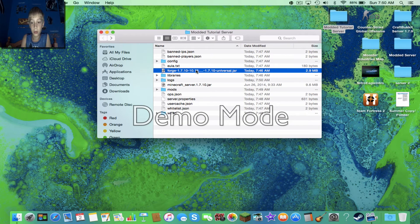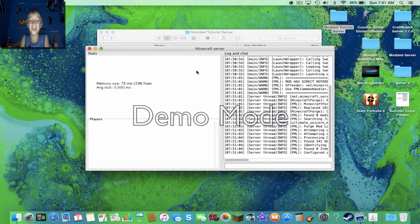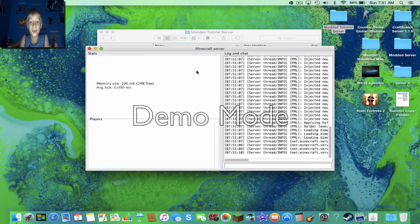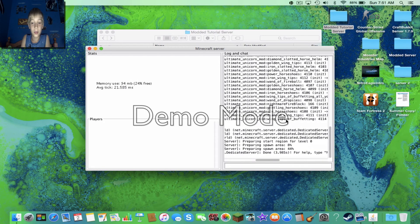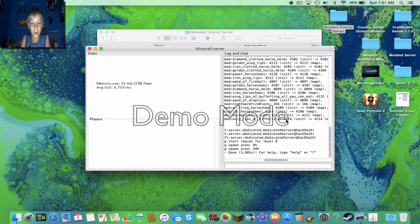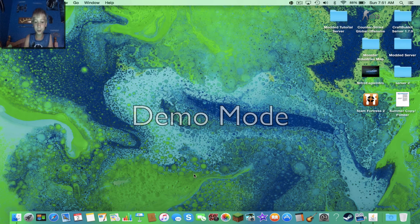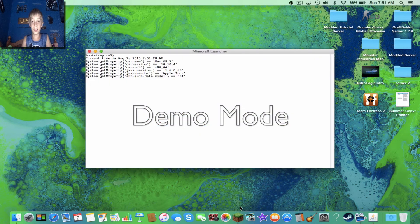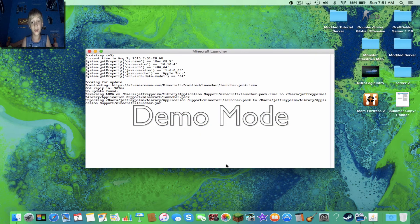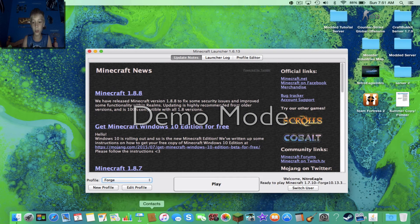Now you're going to want to run the server, and hopefully the mod you installed will work — they don't always, unfortunately. We shall see. Please work — I honestly really want this to work. Yes! It works! Now what you want to do is go into your Minecraft, and what you should see since you've installed the 1.7.10 Forge client is a Forge profile.